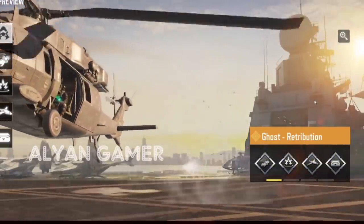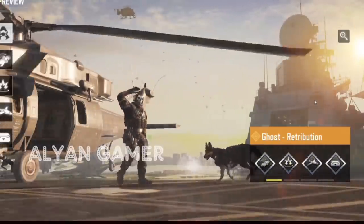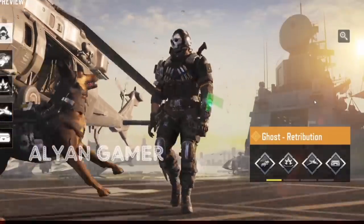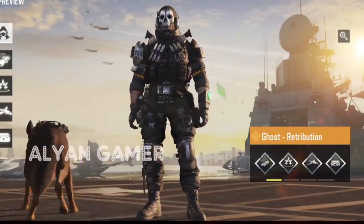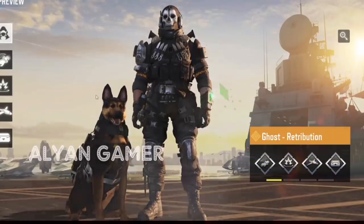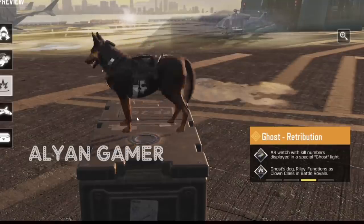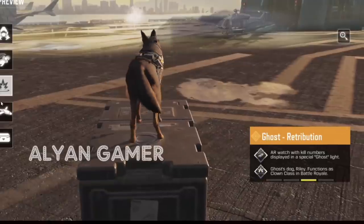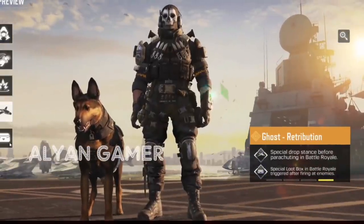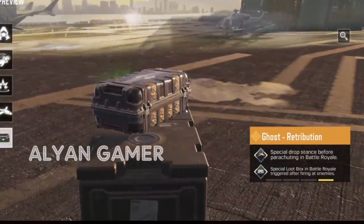Next we have Legendary Ghost himself, Retribution. There are some mixed feelings about this skin — some people love his stealthy look, others think he's a bit too toned down compared to the previous two. I personally like the way he looks, and the intro with the chopper and Riley looks very cool. I also like that the kill counter is green this time instead of the red we've seen twice before. Riley is actually going to be a Clown class skin, not a Canine Unit skin. We have the BR intro stance with Riley alongside Ghost.